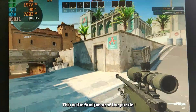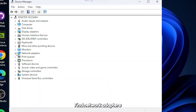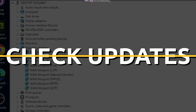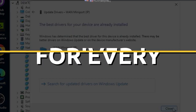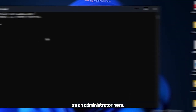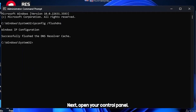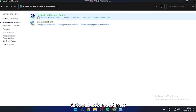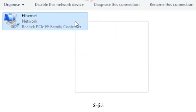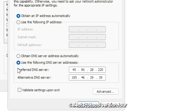This is the final piece of the puzzle to make your CS2 experience buttery smooth. Search for Device Manager and open it. Find Network Adapters and make sure all the drivers are up to date. Now run the Command Prompt as an administrator, type the following command and run it — this will flush your DNS. Next, open your Control Panel, go to Network and Internet, Network and Sharing Center, Change Adapter Settings, right-click and go to Properties.